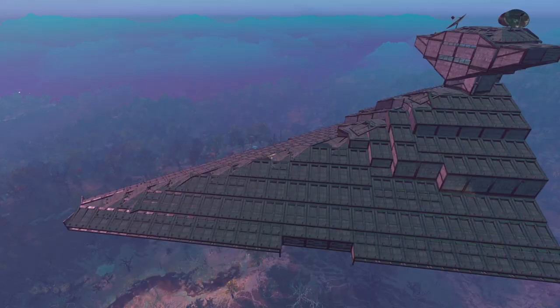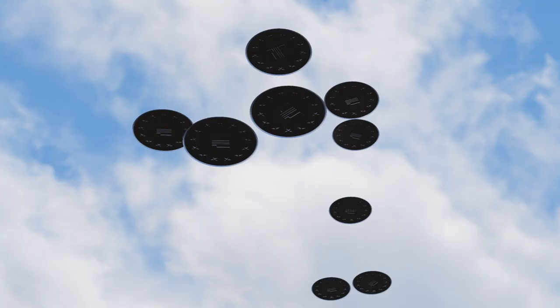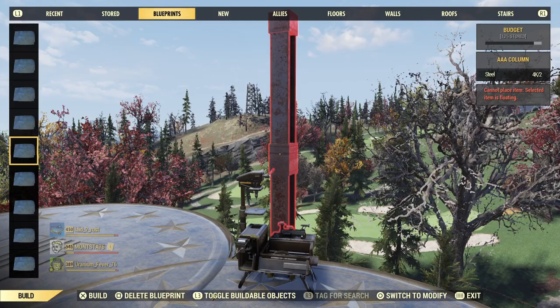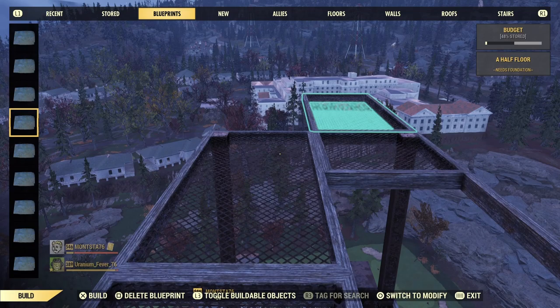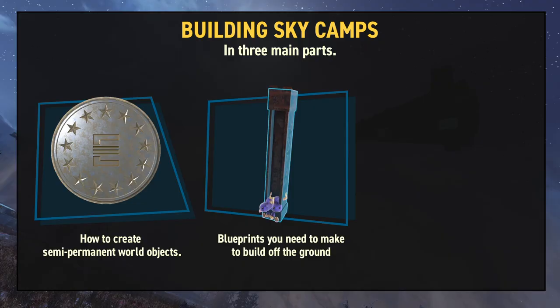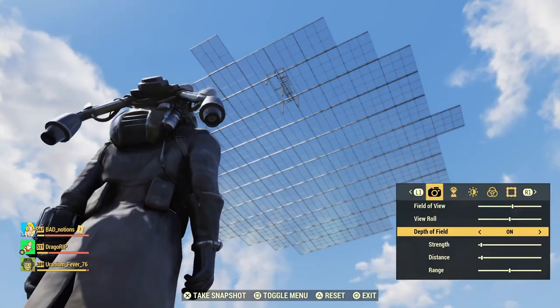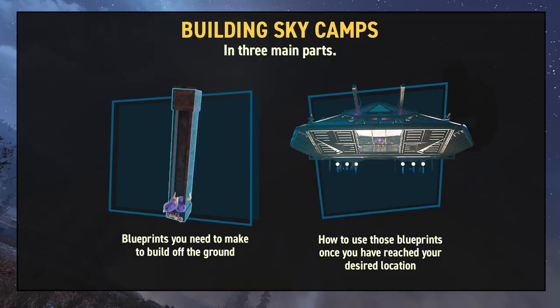The technique we're showing today can be split into three main parts. First, the method to create semi-permanent world objects which will allow you to repeatedly move your camp to your desired location. Second, the blueprints you'll need to build with, including a column blueprint you'll need for part 1 and blueprints to build with once your camp is off the ground. And lastly, how to actually build once you've reached your desired location. In today's video, we're focusing on parts 2 and 3.